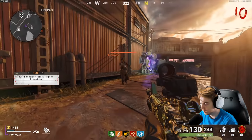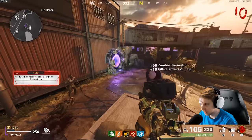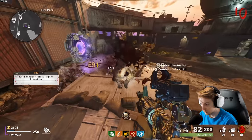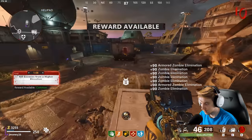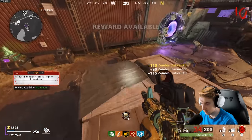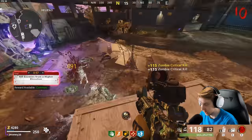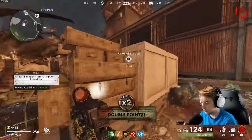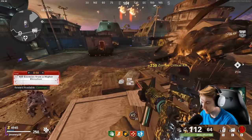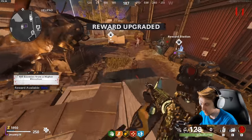Kill enemies from a higher elevation — so I'll just stay up here, at least for as long as I can. Getting a little overwhelming. The hipfire on this is actually kind of cracked. I do have insta-kill, but it still seems pretty accurate. Let me get these double points. Easy. Yeah, this thing's definitely cracked.